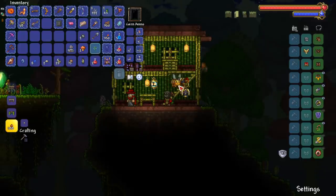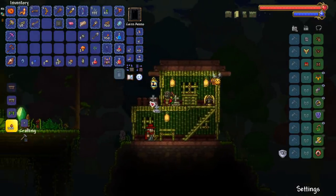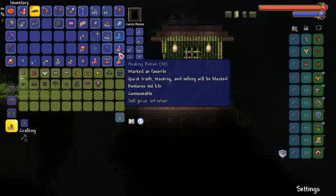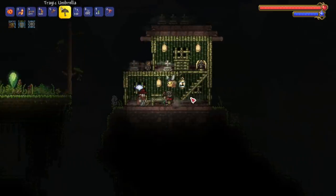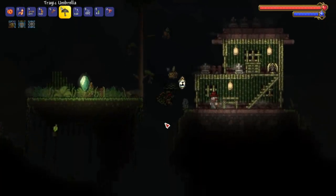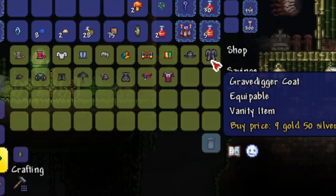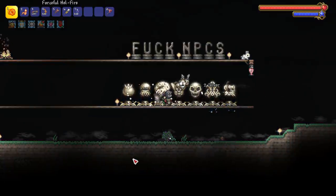The clothier sells a bunch of goodies in the graveyard and actually sells a weapon — the tragic umbrella. It's a unique weapon but not super powerful; it's another umbrella variation that lets you attack while falling slowly. He also sells funeral clothes, Victorian goth clothes, and grave digger gear, which is my personal favorite.